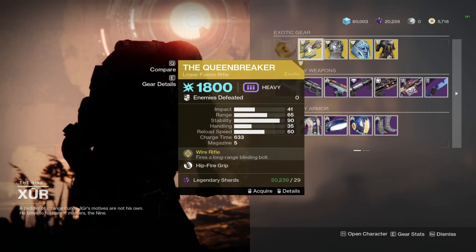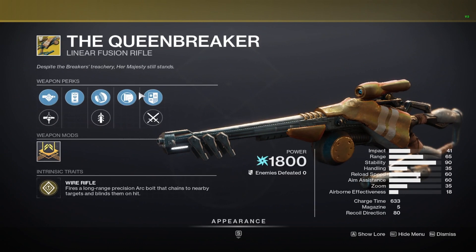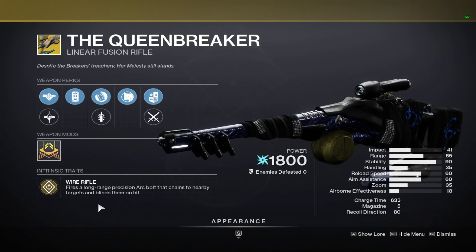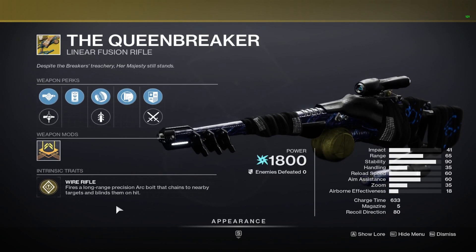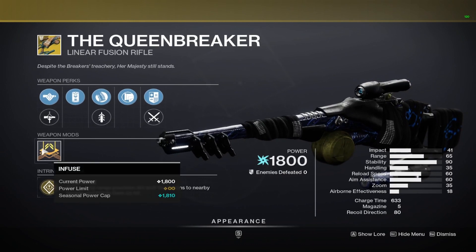And then for the exotic weapon, we have Queen Breaker, which if you don't have it, add it to your exotic collection. But this has been a gun that's been so slept on for so many years and for good reason — this is not really worth your exotic slot for pretty much any activity, maybe arguably Gambit because it's really good at invading. But there's no real point to running this weapon.